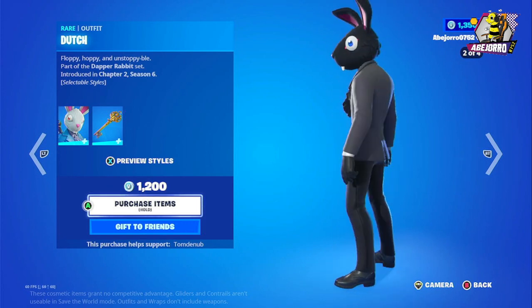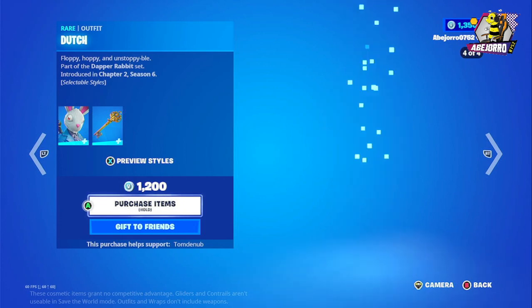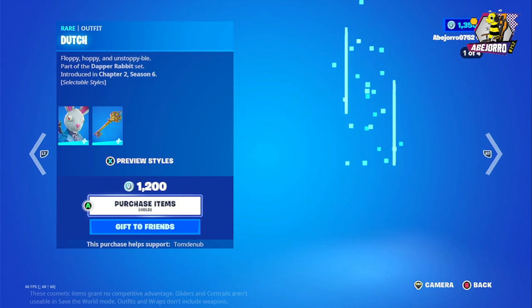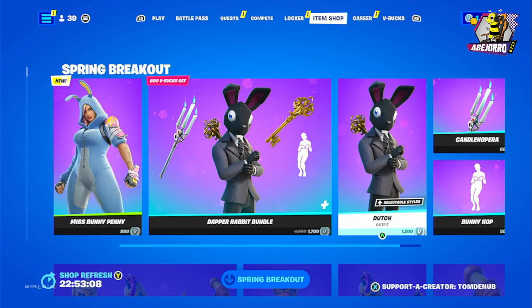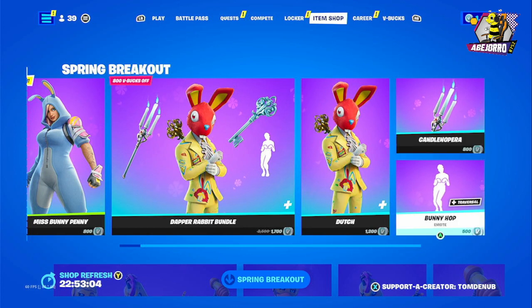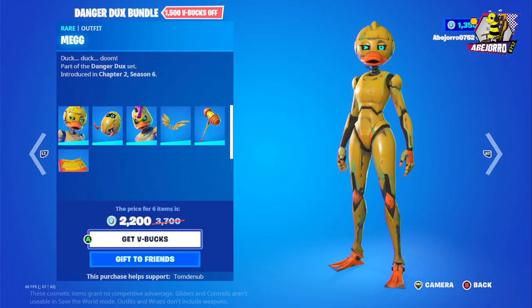I like the last style — I think this one is great. So 1,200 V-Bucks for the skin, then Candle Opera is 800 V-Bucks, and Bunny Hop is 500 V-Bucks.